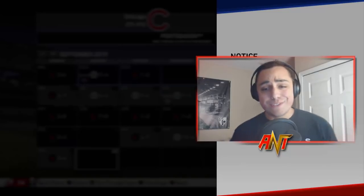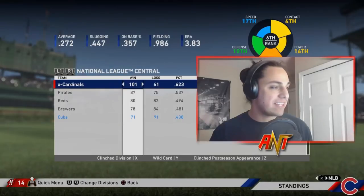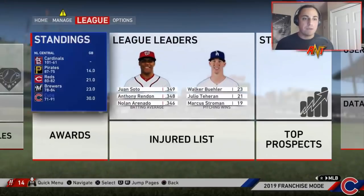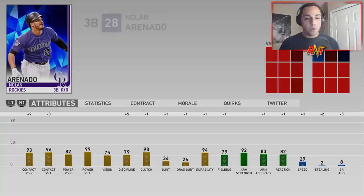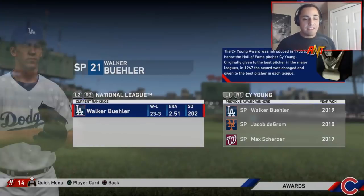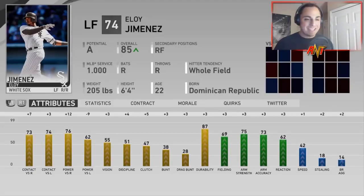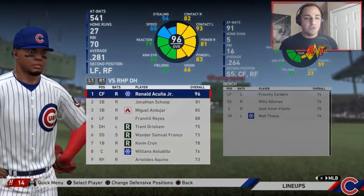Season one didn't go too well - 71 and 91, a little rough and I kind of expected that. We're ranked 25th and finished last in the central by quite a bit. No awards, no league leaders. National League MVP was Nolan Arenado, American League MVP was Aaron Judge. Cy Young was Chris Sale, Rookie of the Year was Vlad Jr. who got traded to the Pirates, and Elio Jimenez put up some really good numbers.